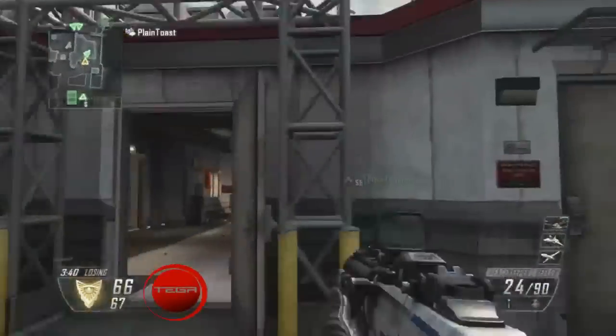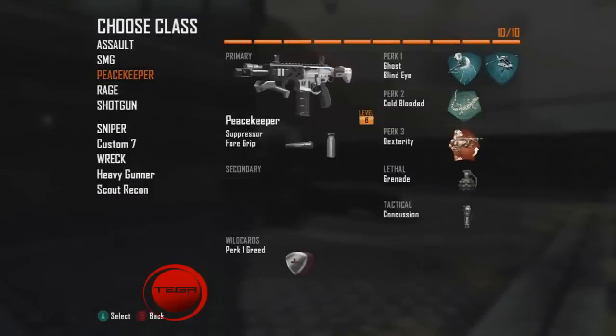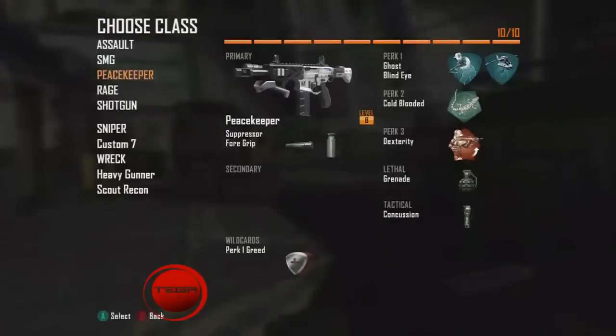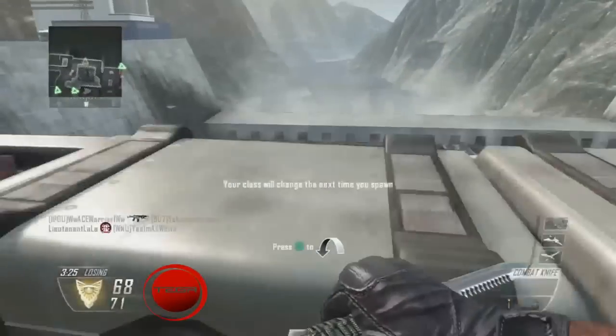If you see right here, I pick up a Peacekeeper, run over here. I'm kind of confused because this happened to me — I switch to my Peacekeeper class and I spawn in with a combat knife instead of my Peacekeeper. No secondary, nothing. It's just a combat knife with a grenade and a stun.